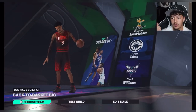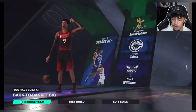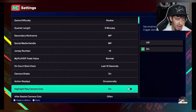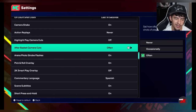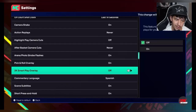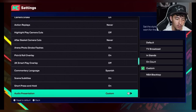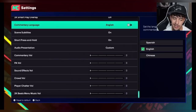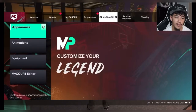The only thing that does matter is your settings and your animations, and that's actually important for both methods, so I'll show you guys how to set it up in this one. First things first, you wanna change your game difficulty to rookie — it's gonna save you time. Then change your action replays to never, and camera cuts as well. Short press and hold — you wanna make sure that's on. Your commentary does not matter.